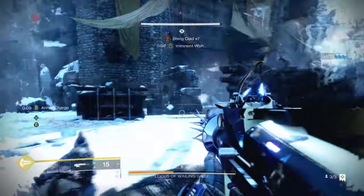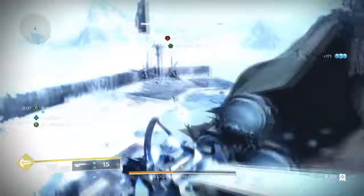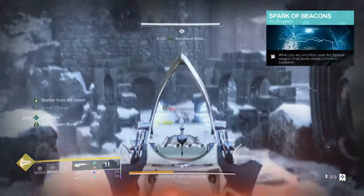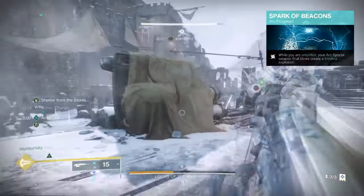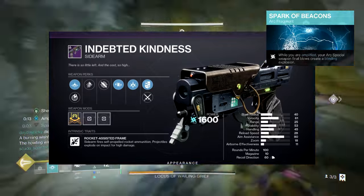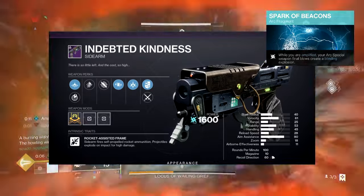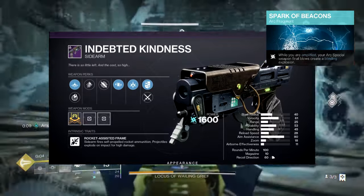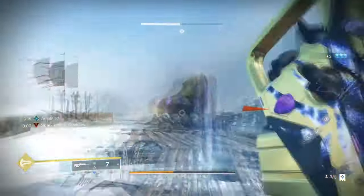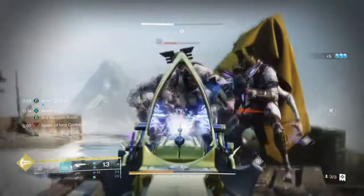If by chance you want to lean more into the arc blinding effect, you could swap out Recharge for Spark of Beacon instead for the active blind effect. Combining that with Unkindled Kindness and some Ammo Reserves mods, you'll maintain a very powerful add-clearing and boss damage weapon for both secondary and heavy use. That's one change I would make next, and you'll probably see me do it in the near future.